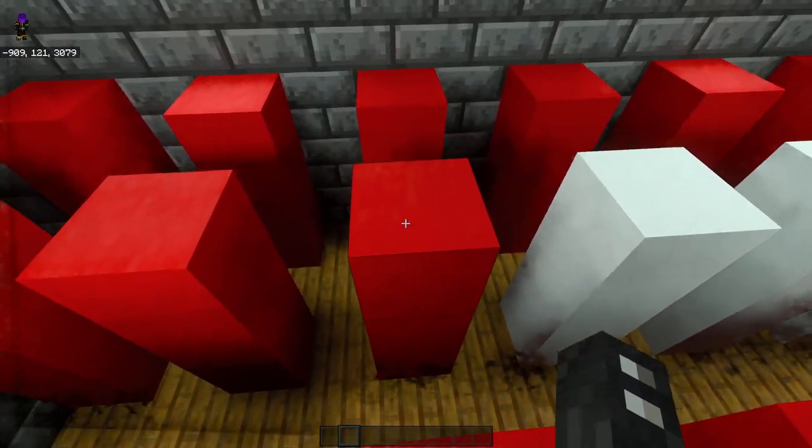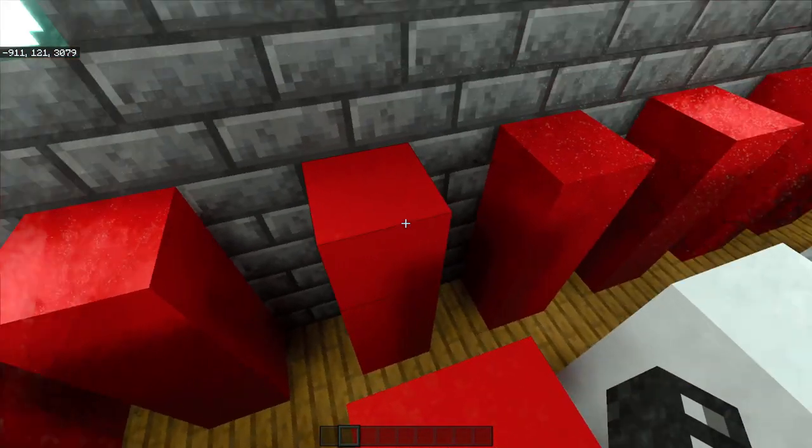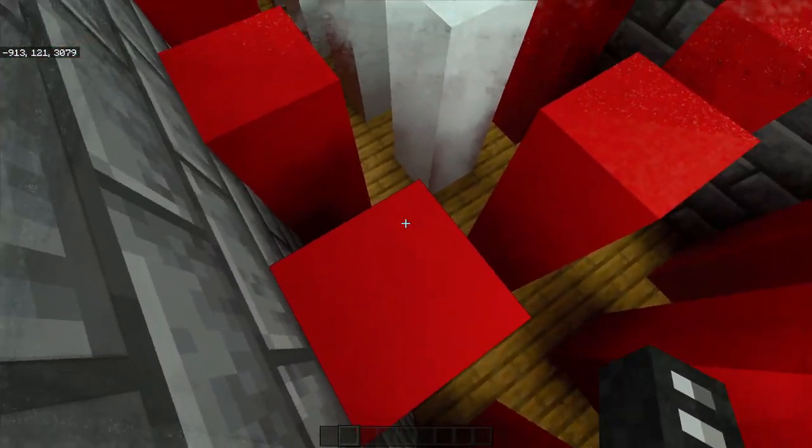The red torpedoes are atomic compression, one-kiloton-charge standard haymaker torpedoes, with four torpedoes to a cartridge.